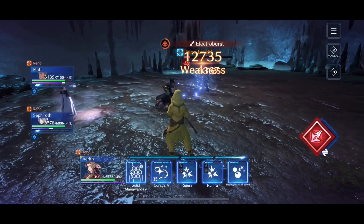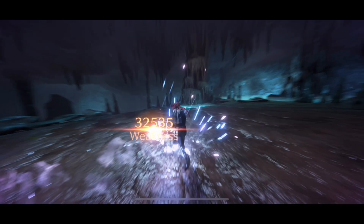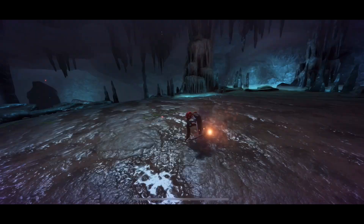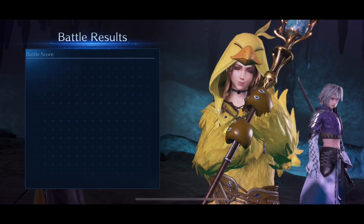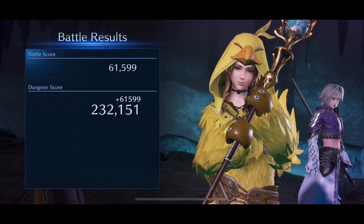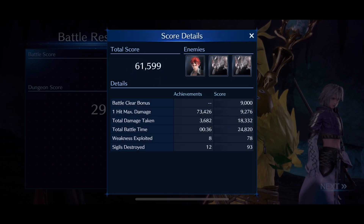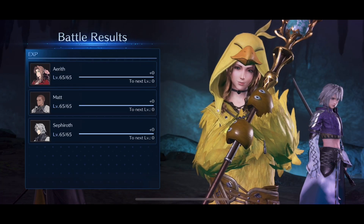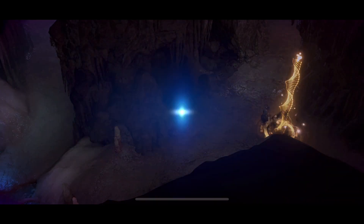If you end up needing to take the fight further, just know that Reno does a lot of physical attacks, so be ready to shield the party members getting focused down, because he hits really, really hard and really, really fast. I recommend just trying to kill him as quickly as possible — and in fact, that's the theme for the whole dungeon: just kill it before it can become too dangerous. If you leave any of those bosses alive for too long, they're very, very dangerous.